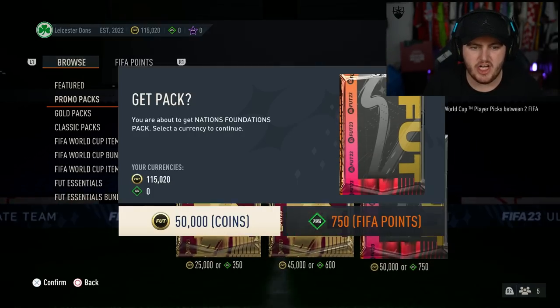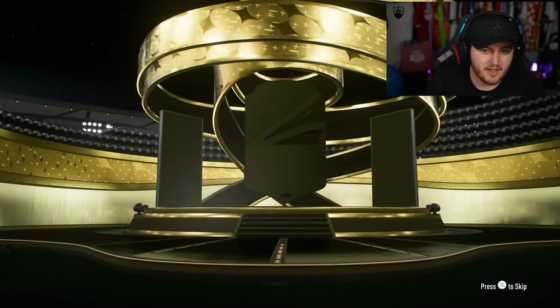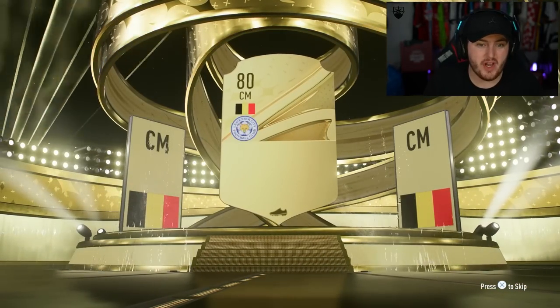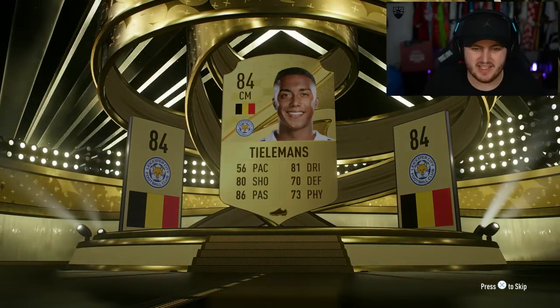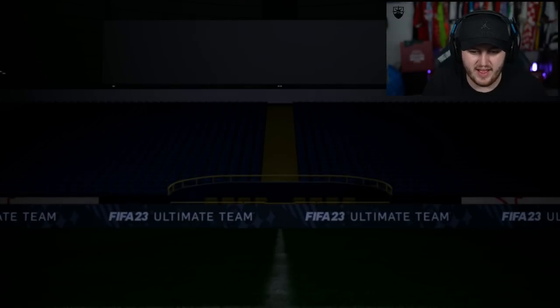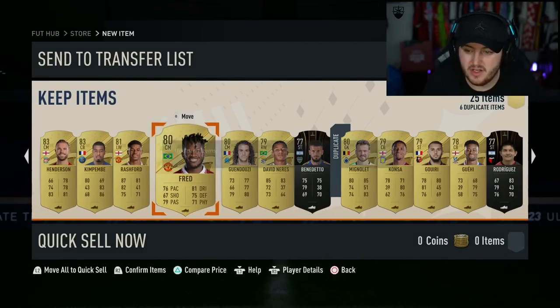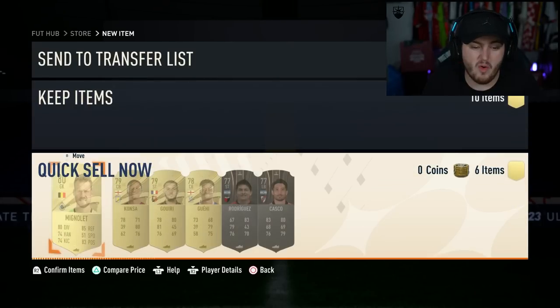Last but not least, the Nations Foundation pack - 50,000 coins. It's going to be at least a board. Belgium central mid - it is Yuri Tielemans. Kimpembe, Fred and Rashford as well. Could have been a lot worse, to be fair.